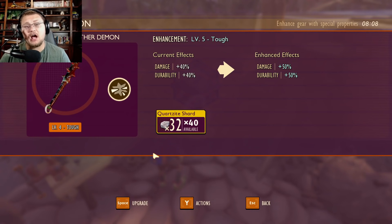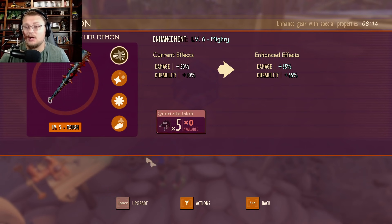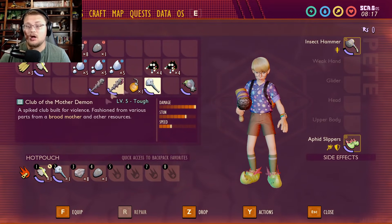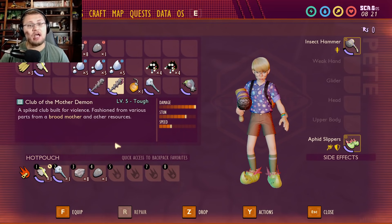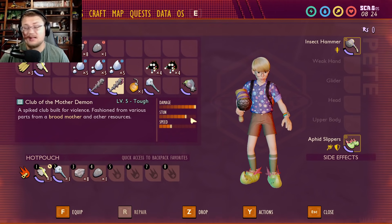That's why you need a lot of quartzite — you should start grinding it now so you have plenty for when the update releases. Let's upgrade one more time. Here's the regular one, and this one's damage is now 50% higher than it was. Literally take that and add it on — the club of the mother demon is crazy powerful now that it's been fully upgraded, and it looks really freaking cool too.